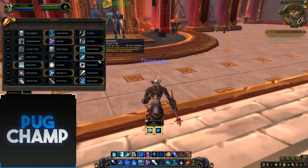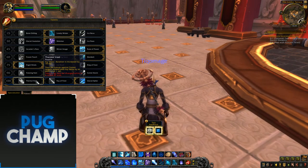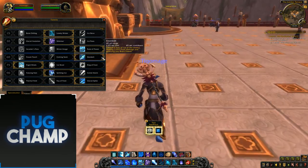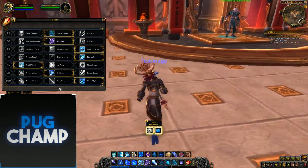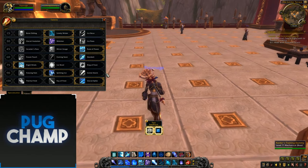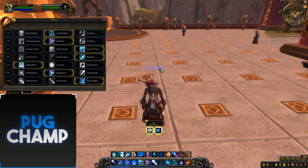Unless you're going for a Thermal Void build where you're going to have so much haste that you can spam Frostbolts and get more procs. But if you're going for the Glacial Spike build — like I am at the start of BfA, because you're going to have much less haste — the Glacial Spike build's going to be better, so you need Ebonbolt to guarantee the Glacial Spike shatter.